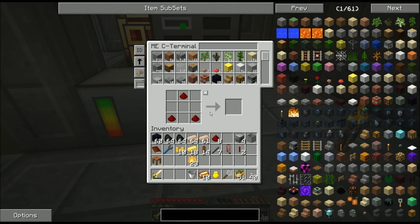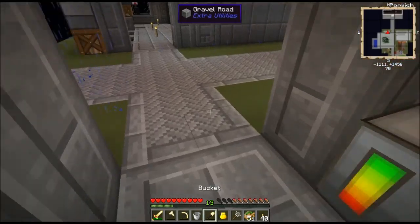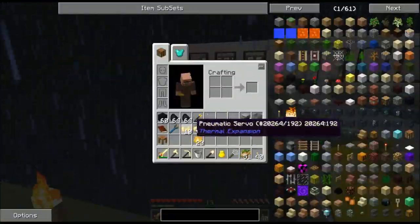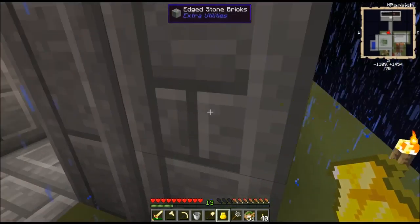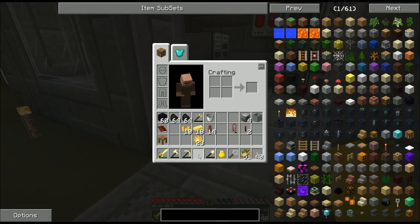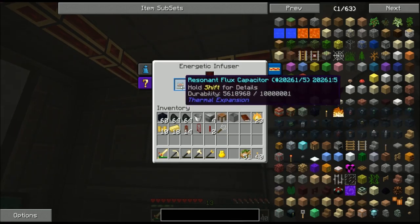While that's charging up, I'm going to make the rest of these tools, which I need my fluxed electrum for. There's the axe, the pickaxe, the shovel, and the OmniWrench — which also works as shears. So I have replaced my Crescent Hammer and my shears. Now all of these need power, and they'll get their power in just a moment when I have that resonant flux capacitor fully charged.